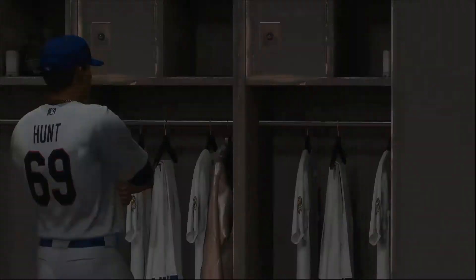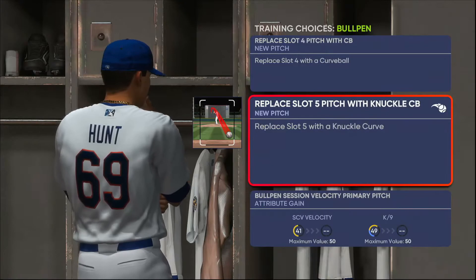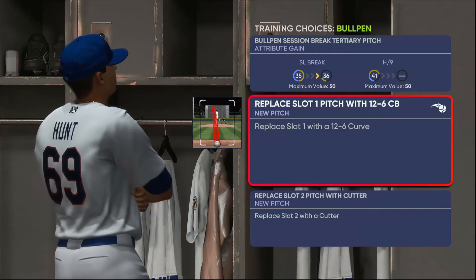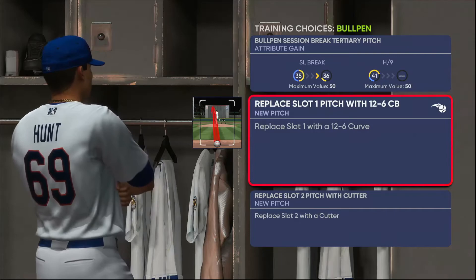Then a screen should pop up like this — it will show Replace or Add. Because I have five pitches already, it's just showing Replace, not Add. You can't go past five pitches — five pitches is the max. But you're here to know how to get five pitches. It should show Add or Replace. The pitches that say Add, like add a sinker or add a curveball — all those pitches are random. You can't get a pitch of your choice.